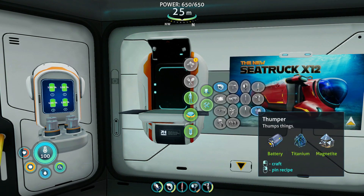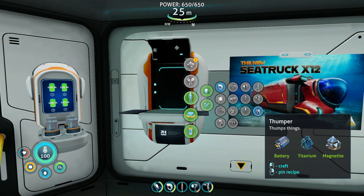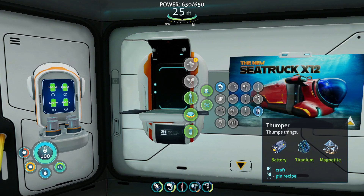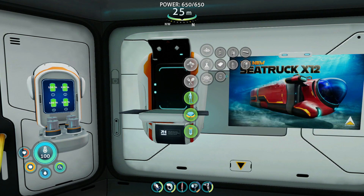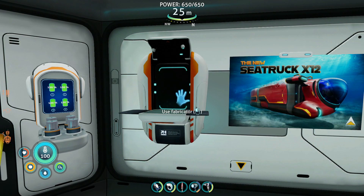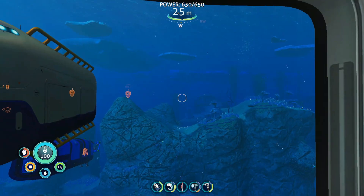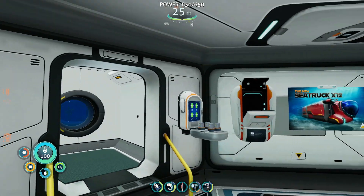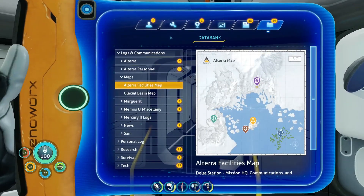Oh, what is this? It's that thumper. I don't know what that's for, but we've got a thumper. There's also something new up here — it might actually be the antidote. So the first thing I need to do is get into the sea truck and head north, and hopefully I can actually find something.